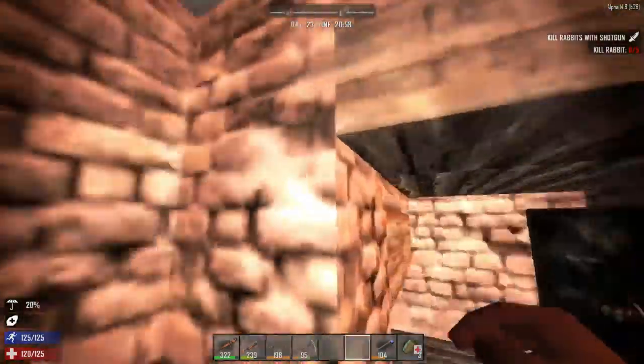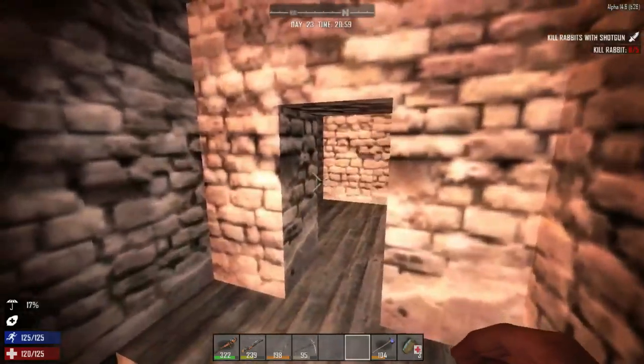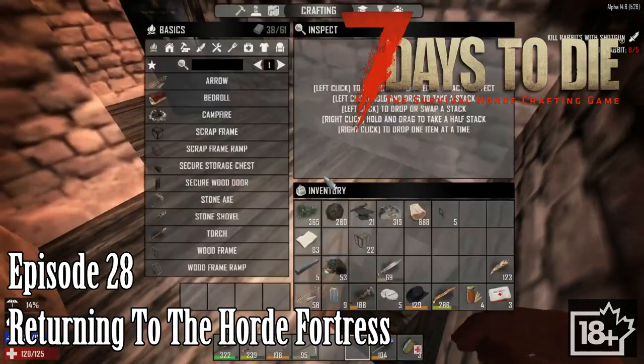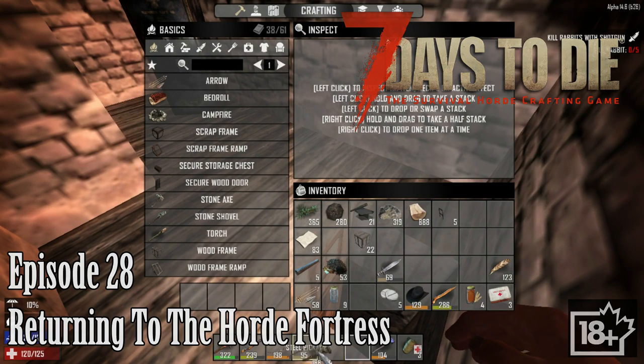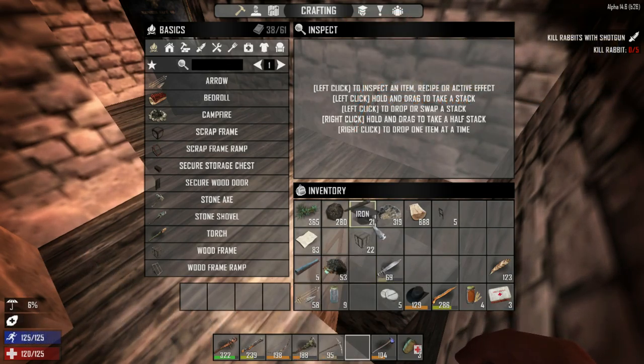Hello everybody, welcome back to another wonderful day of Charlotte Moore's adventure in 7 Days to Die. Today we have a little bit of wood, some ladders, some wood frames, and we're going to progress further downward — that's going to be the plan of the game.